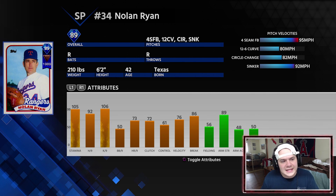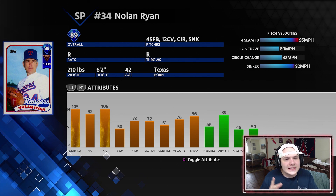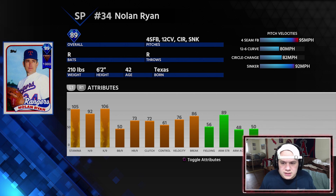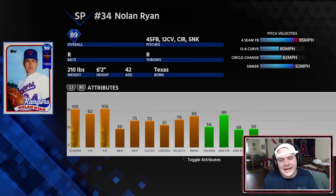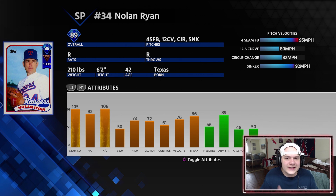Overall this card is good, though it's not nearly as good as his immortal card — it's 10 points lower — but it can still be effective, especially if you can keep the batter off balance. If the hitter doesn't know what's coming, it's going to be really hard to hit Nolan Ryan. I like this suggestion. Our starting pitching is now a full diamond rotation.